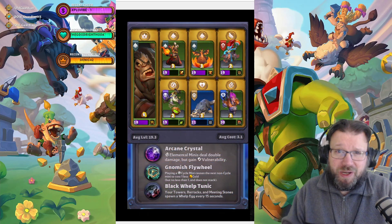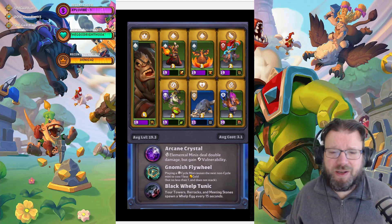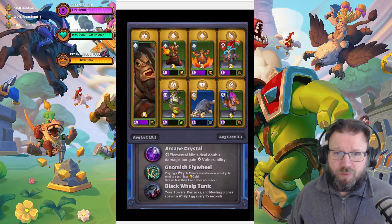So this is my Rend army, and these are the relics that I got on the final run. I'm using Pyromancer, Whelp Eggs, Batrider, Plague Farmer, Prowler, and Safe Pilot.